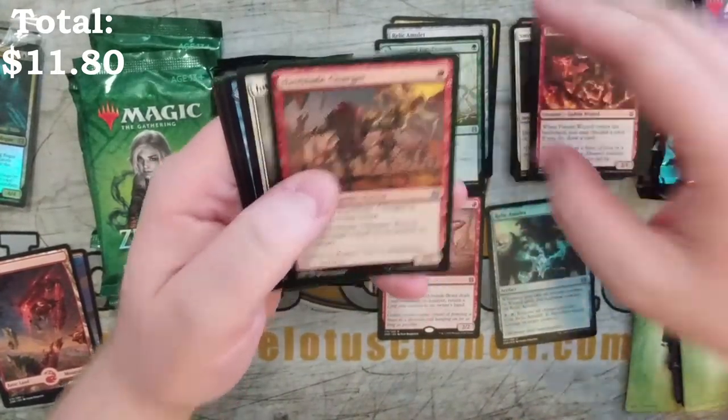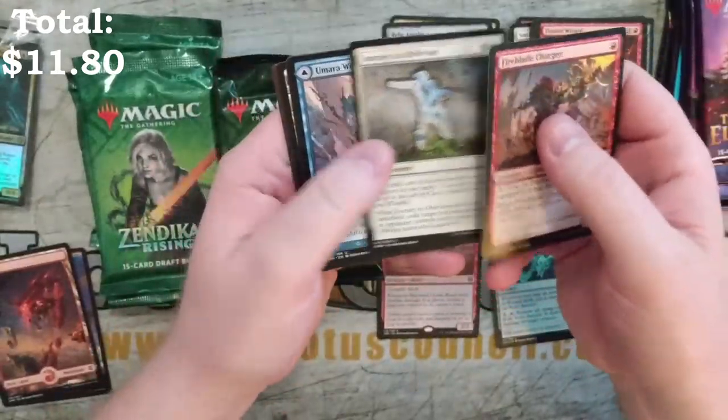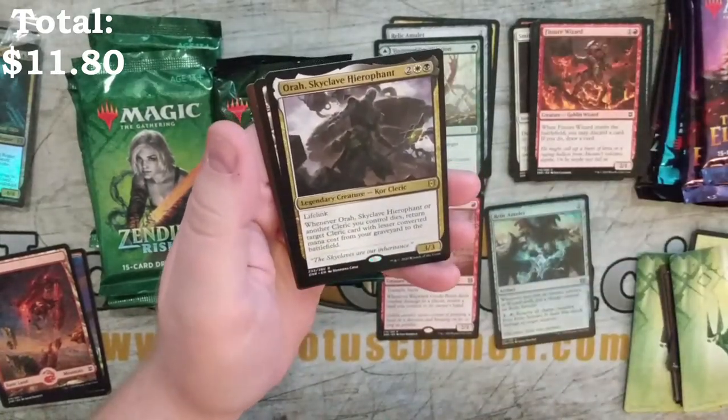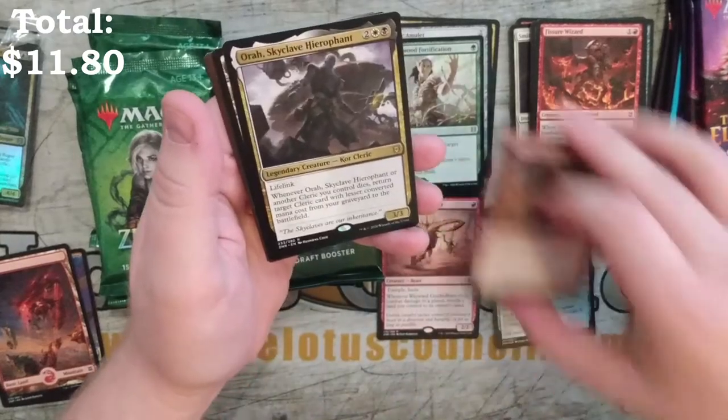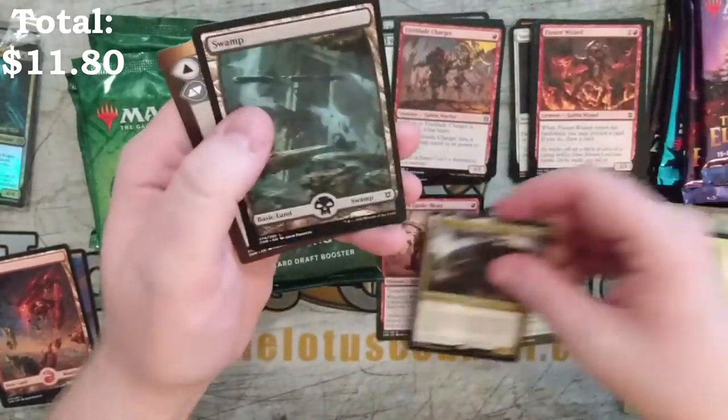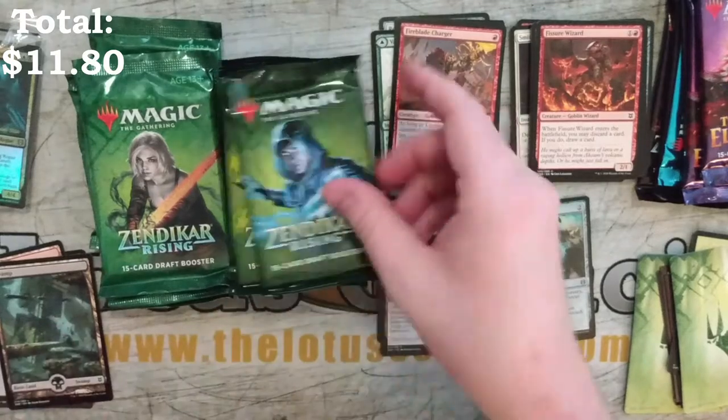We've got a Fireblade Charger, Journey to Oblivion, Umbra Wizard, and Orha the Skyclave Hero Fence, again with token and land.